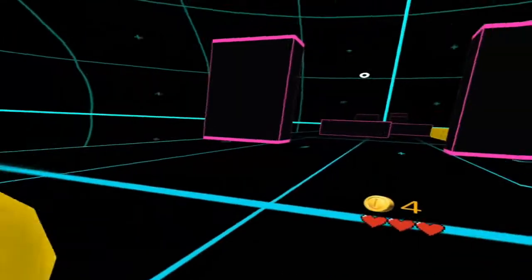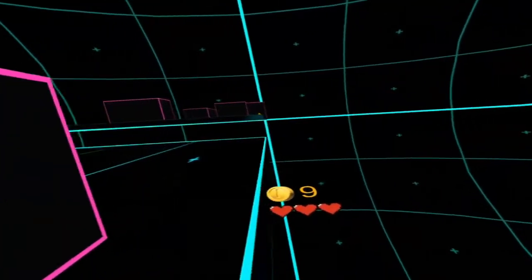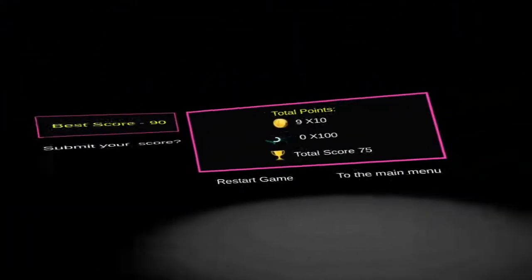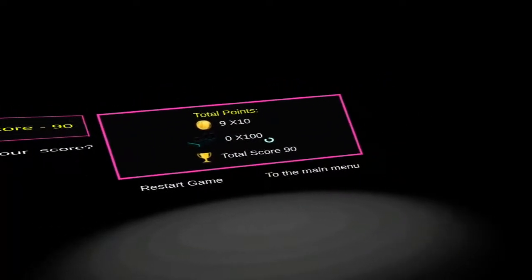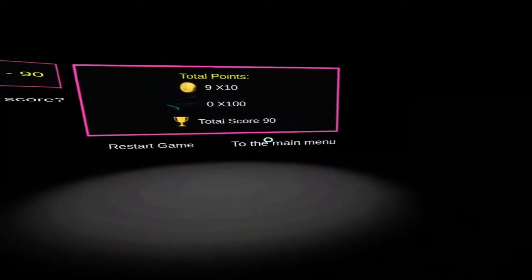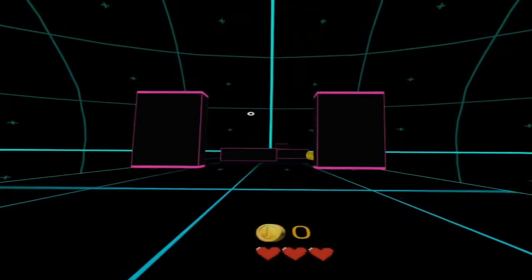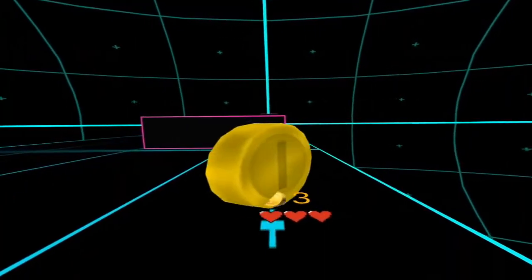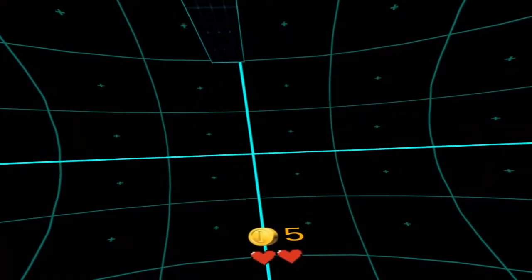So I'm in the game now — oh, I just stabbed that. I fell off. You get three lives but you die if you instantly fall off. I got naught out of ten, collected nine coins. Let's try again, restart the score.